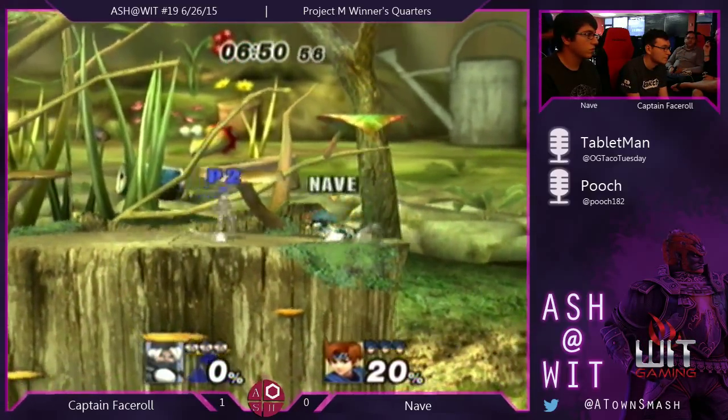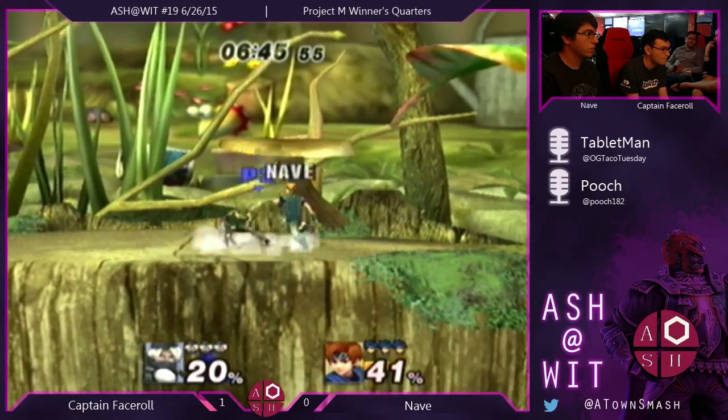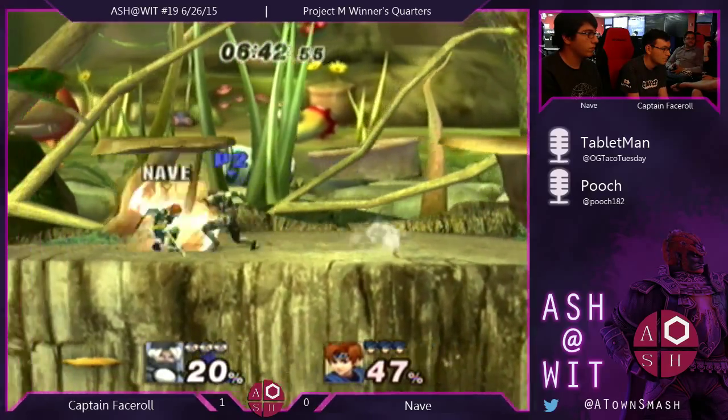So you just roll it — like PK fire, if you get PK fired I can go anywhere I want, where it's like brrrr brrrrrr brrrrrr because of smash DI.